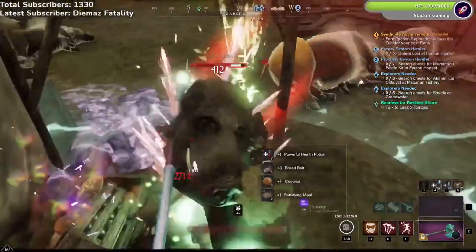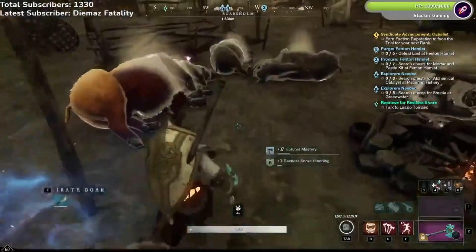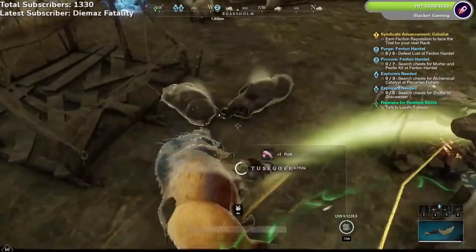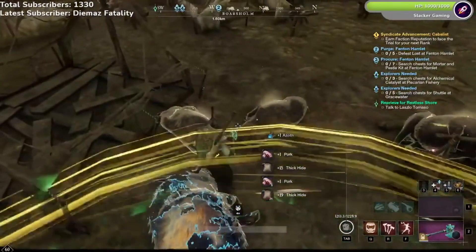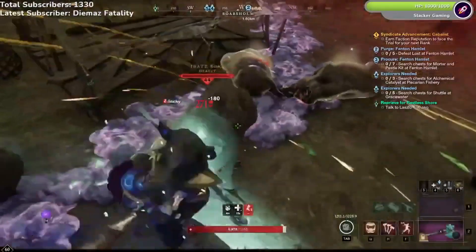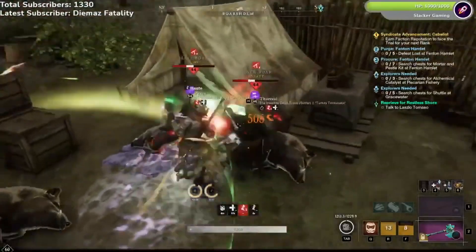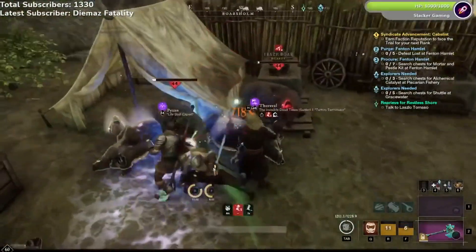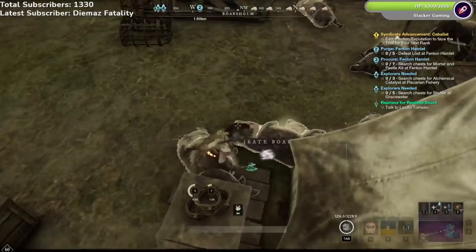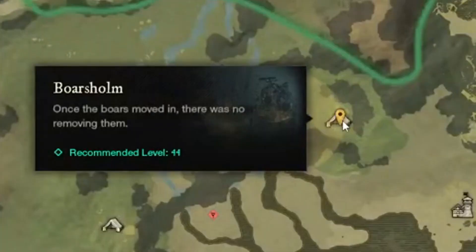Every kill is about 57 to 60 Weapon XP with my hatchet. Just do this over and over and you'll get plenty of Weapon XP at mid-level. If you're 40 or above, you're safe to go in here alone. If you're below 40, definitely take some people with you because the boars gang up and there are a ton at once. But if you're above level 40, go ahead and hit this spot up — it's a ton of Weapon XP even at level 60.